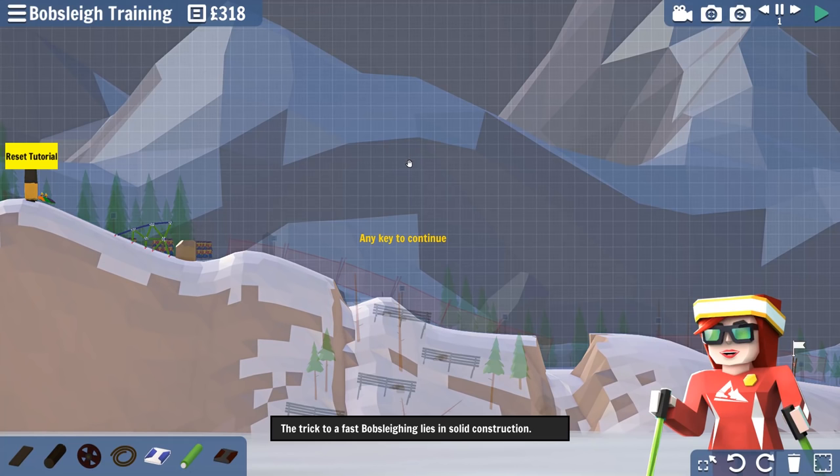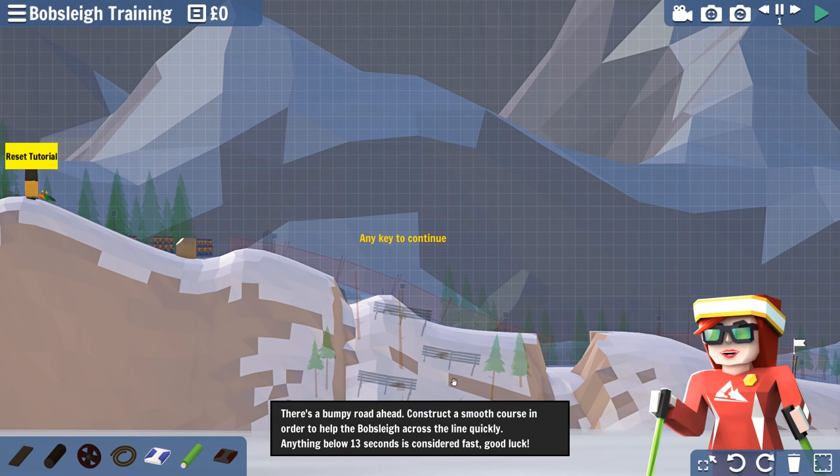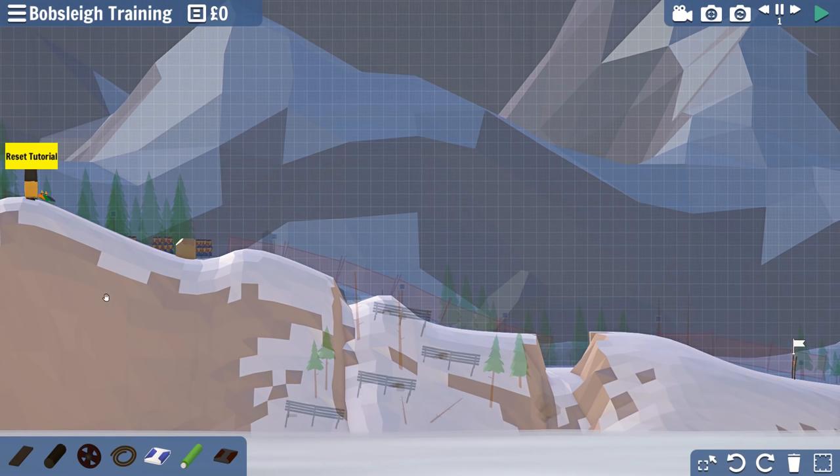The trick to fast bobsledding lies in solid construction. Let's start by deleting the old construction. There's a bumpy road ahead - construct a smooth course in order to help the bobsled across the line quickly. Anything below 13 seconds is considered fast. Good luck. So I need to do nice and smooth. Let's adjust one thing at a time.